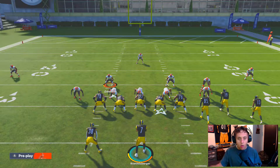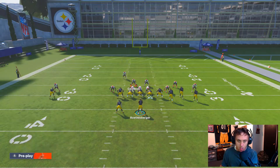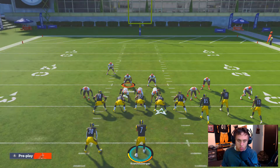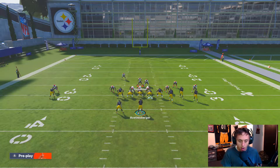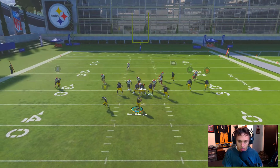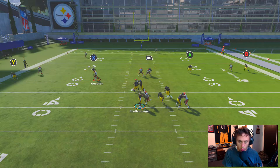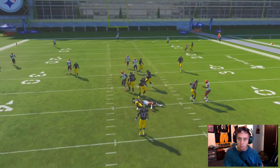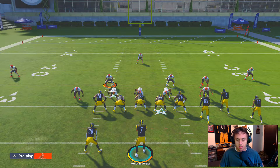To make sure that's not a fluke, we're going to do it a couple more times for science. We'll set the splits up again. This shows that EA is ghost patching things without us even knowing. Again, this is a contain blitz — or at least what was a contain blitz — clearly not working, and I'm running the same exact way it used to work.